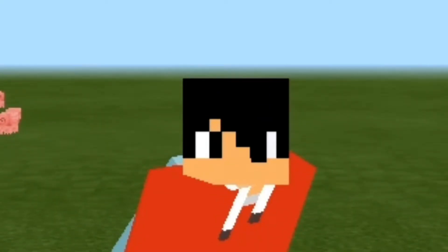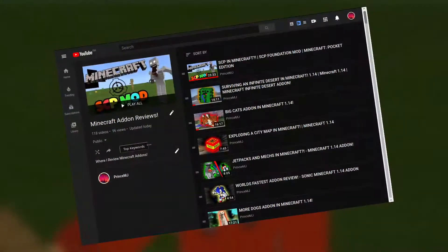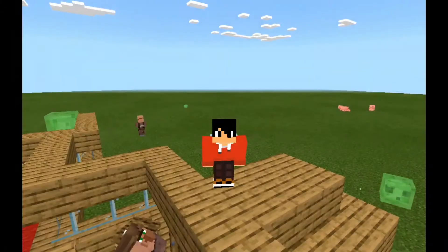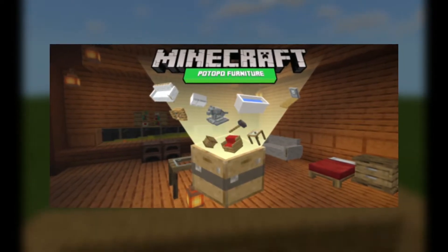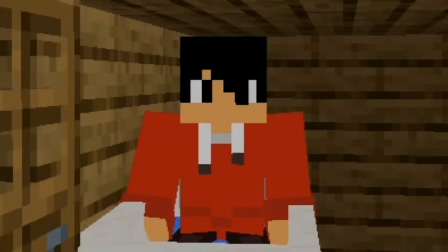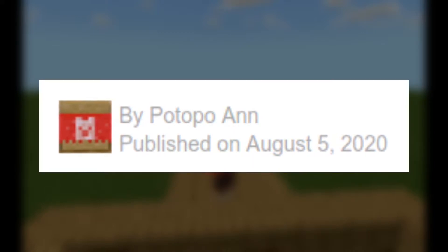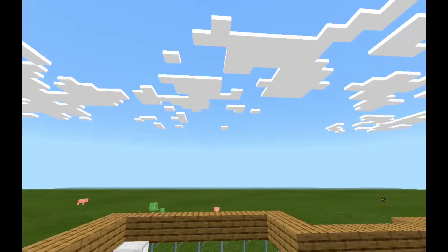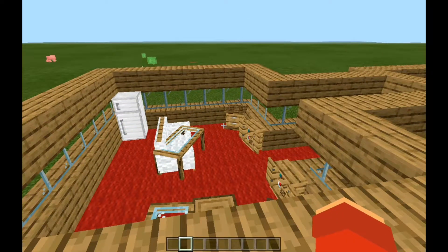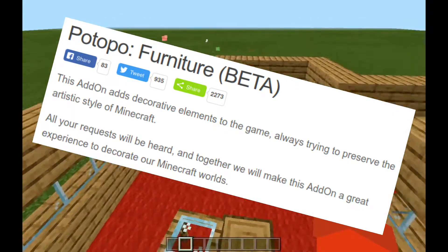Hello everybody, Prince MJ here, and we are back with another video in a series called Minecraft Add-on Reviews. In this add-on, we're going to be checking out the Potopo Furniture Add-on, which you've already seen because of that intro. This is made by Potopo Ann, and I'm really excited because he or she makes awesome, polished add-ons. This is a furniture add-on which is still in beta — but it looks so polished. That's really the power of Potopo Ann.